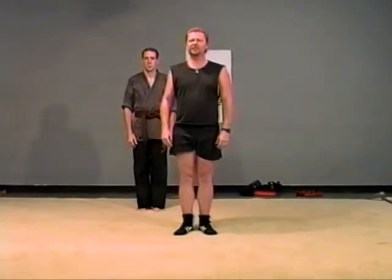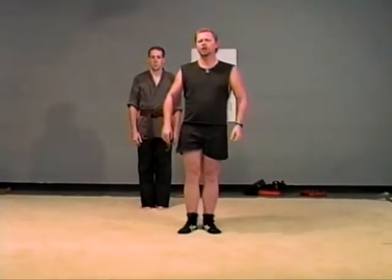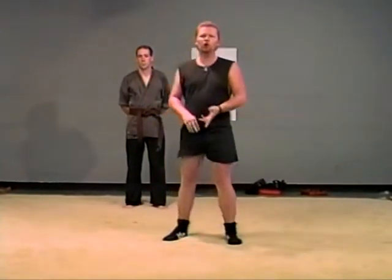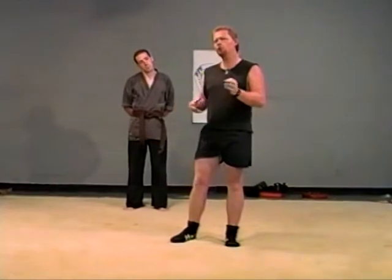The next section we're going to go over is finishing ground techniques. You'll notice how this system is fashioned — basically everything is learned in sections. You're going to have finishing ground techniques, arm bars, throws, sweeps, reaps, leg blocks, stop hitting, fencing, knife, gun, and club. You have kick defenses, punch defenses. Everything will be learned separately.